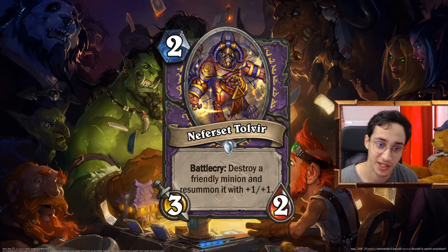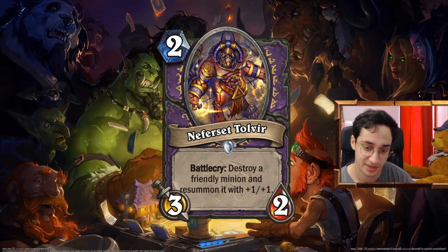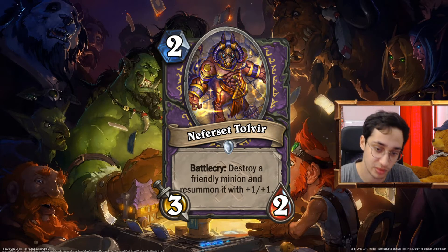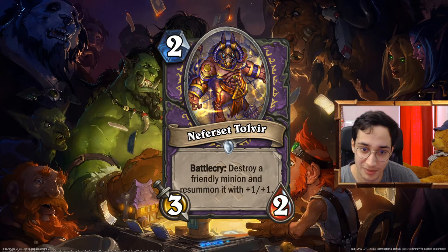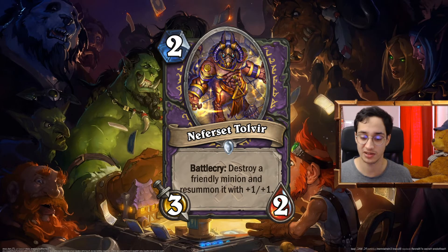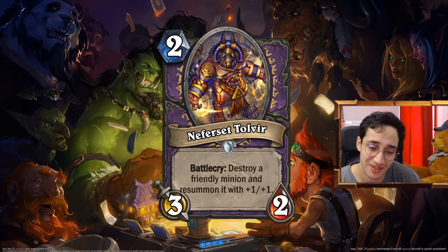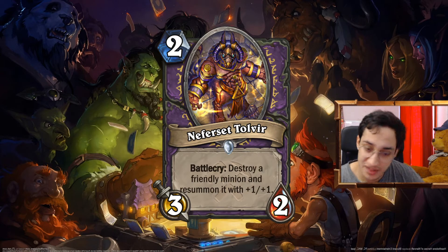The Nepherset Total View: 2 mana 3/2. Battlecry: destroy a minion and resummon it with +1/+1. We had this 3 mana card with basically the same effect without +1/+1 in Priest that never saw play. In Warlock I wanted to push this minion sacrifice deck — you sacrifice minions to get your other minions more stuff. It's really fitting for the class. If you don't have any minion it's a 2 mana 3/2 — you don't get the buff immediately because you can't attack with the buff. I think it's balanced stat-wise.